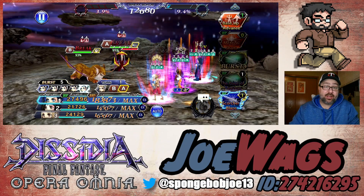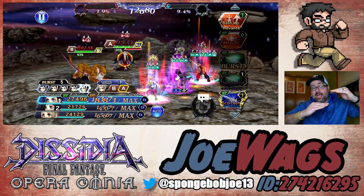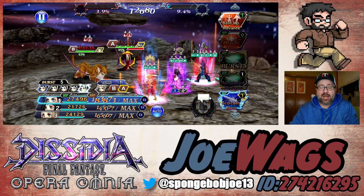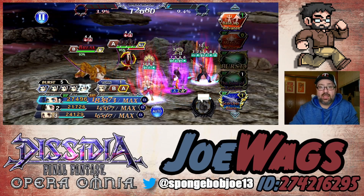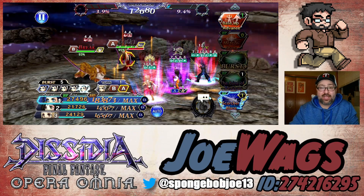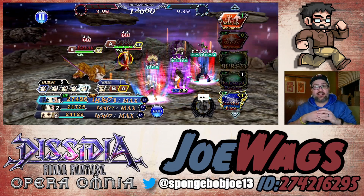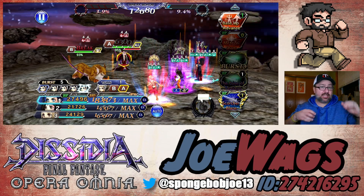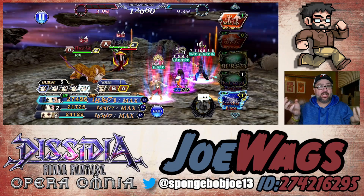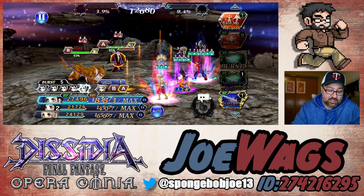Anytime a character attacks and you see two sets of red numbers at the same time, the bottom number means you're getting true HP damage on top of it, which is very powerful — basically like heavy prayer. The party is going to get a big defense up, HP damage resist up, brave damage resist up, and HP regen. So he tanks single target really well and compensates for AOE by giving the party their own brave and HP damage reduction.